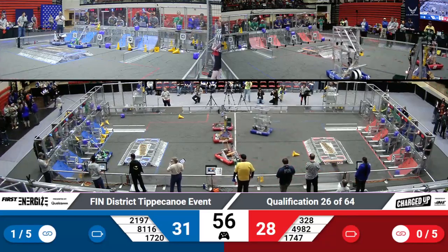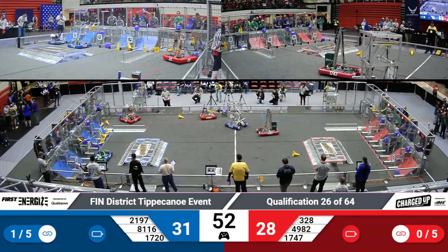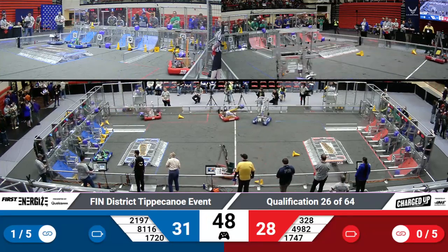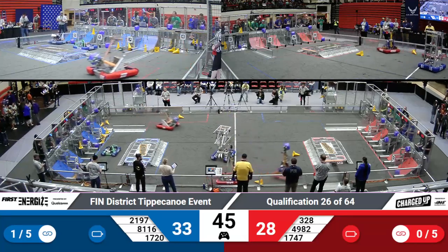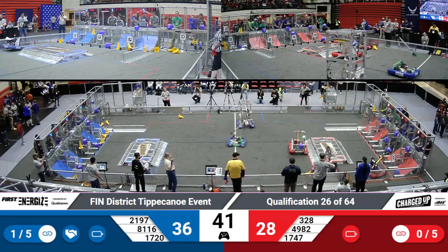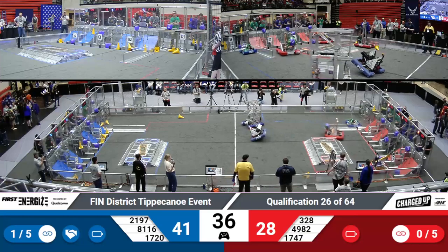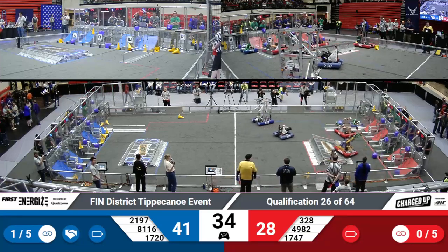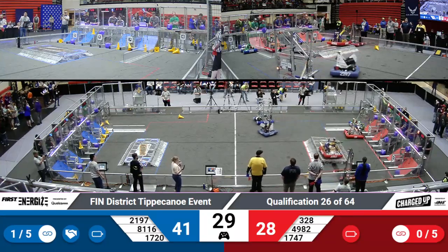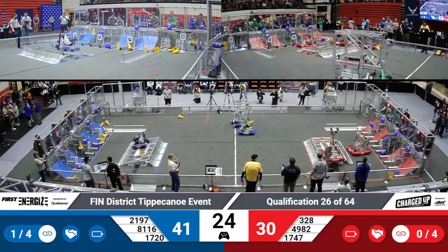Fixed Skiers lining up a cone for the blue alliance, trying to get it onto that middle rung. Las Pumas trying to push a cone into that low row. Olympus Robotics coming over with a cube for the red alliance, trying to place it into that middle row. They aren't able to get it in there, but it did fall into the lower row, and they're trying to push it in a little bit farther to make sure they get those points. Golden Rooks just placed another cube for the red alliance.